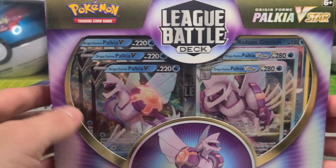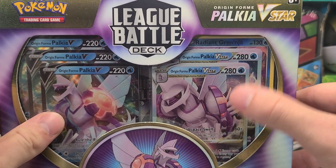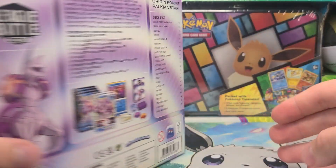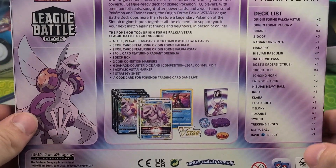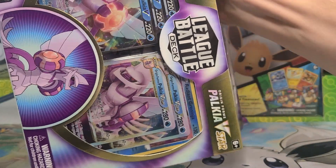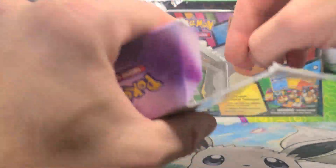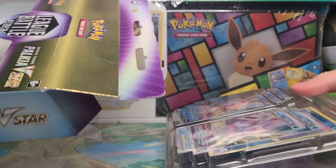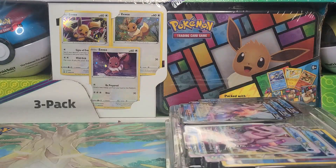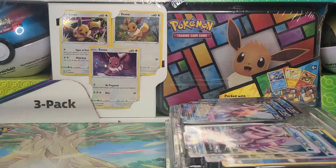So many long names. But we get three Origin Form Palkia Vs, two of the V-Stars, and one Radiant Greninja. So honestly, it's a pretty solid deal. This retails for $30. I was able to get this from Smoke and Mirrors Hobby Shop Online for I believe $23 is what I pre-ordered it for, and I think they might even be selling it still today at that same price unless they've sold out.